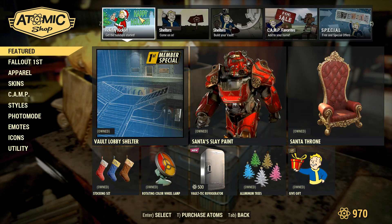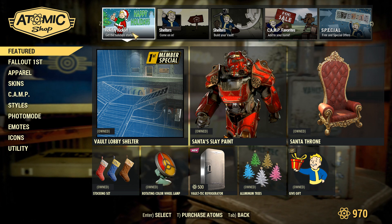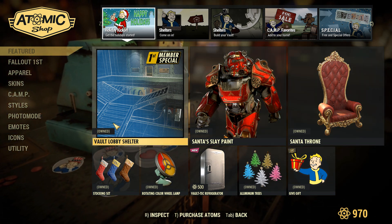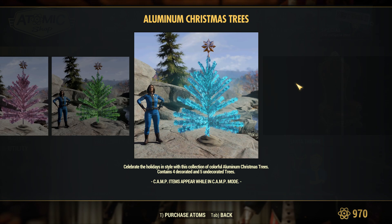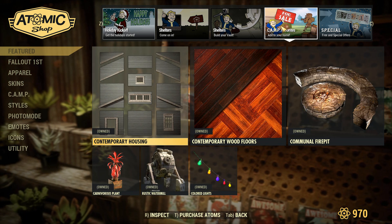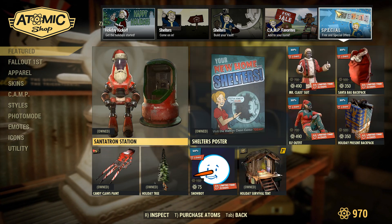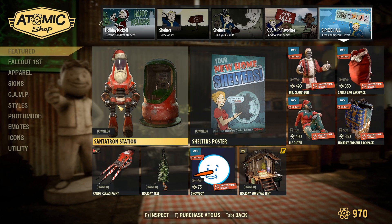As always, in this part of the video I like to show off what's in the shop for those at work who can't get on right now. On the first page we have the holiday kickoff, which seems to imply there's going to be another round of holiday stuff next week. We've got the Santa's Sleigh paint, Santa's Throne, the stocking set, the wheel, and a pretty solid Vault-Tec fridge — that's kind of cool and new. The aluminum trees are back on sale, and there's a gift emote. Over in shelters it's the same as last week, and camp favorites — the contemporary stuff is back, which I highly recommend. It's a phenomenal set. Over in special, there was a free Santa Collectron this year that you can grab right now for a limited time, and Fallout First members got a pretty nice holiday survival tent.